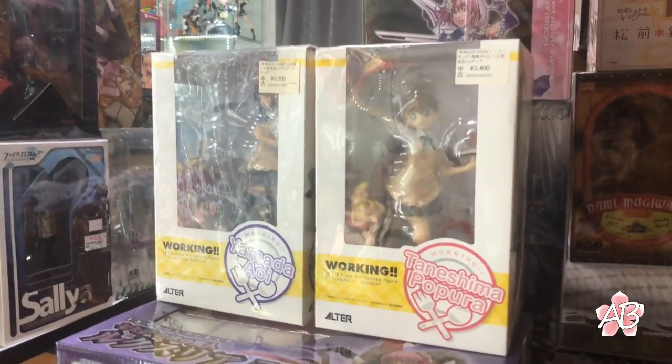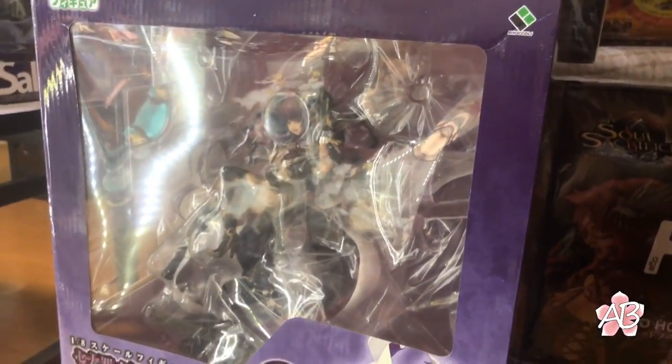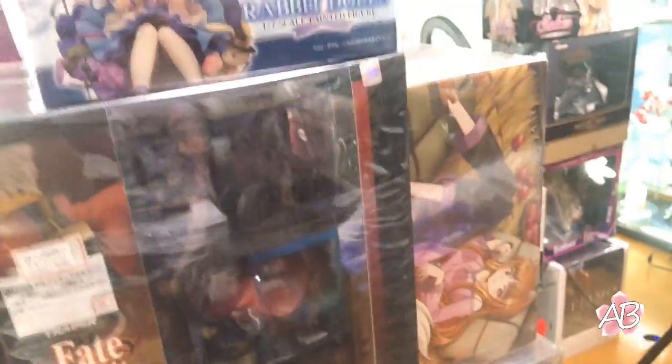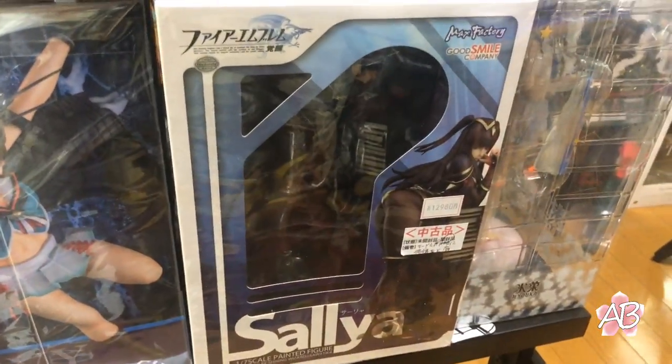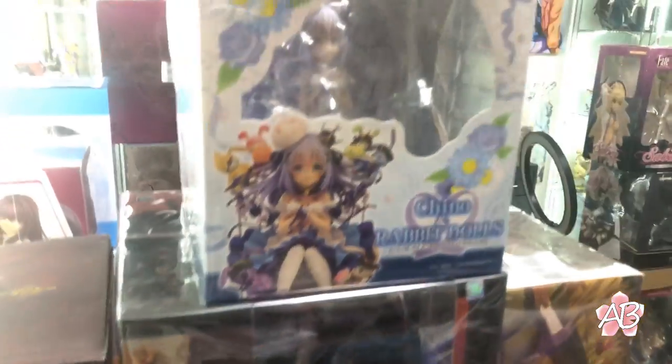Over here we have some Working! characters — I forgot what that one was but it's really cool. Ed and Alphonse. There's my Ram wireless charger — it looks really cool. We have Archer, Salia, and Shino.